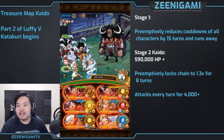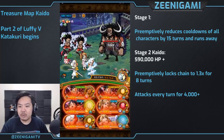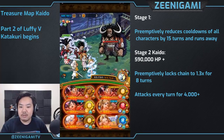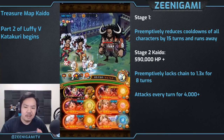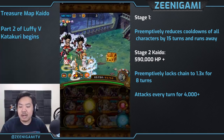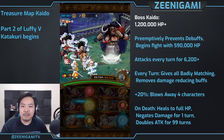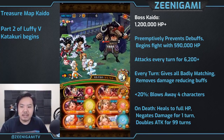Stage two Kaido has 590,000 hit points. He's going to lock our chain to 1.3 times for eight turns. We're going to use one of our Luffy specials, but on death there's actually nothing we really have to do — we don't have to use Luffy at all, we can just kill him. You could use Frumpy here so we can get three perfects and have Frumpy's three-turn boost on this stage.